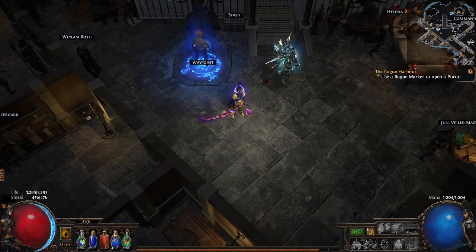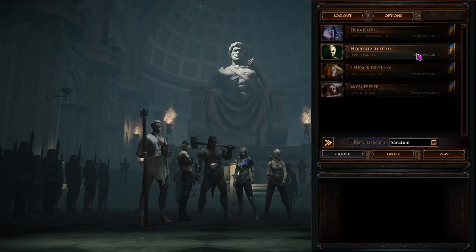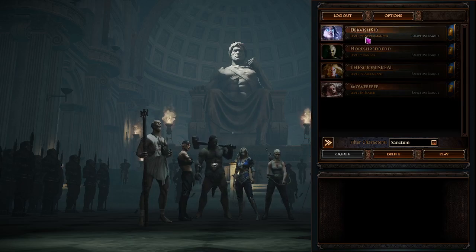Until I get my Ranger up and running — which is going to be a Hype Shredder build that I have all the items for. As soon as I'm done here and get this uploaded, I'm going to start leveling that character. I always use a Hype Shredder build at some point, and it usually ends up being the build that gets me the furthest. Somehow whenever I make an Inquisitor it does crazy good too, but I'm trying to hold off on that for now.